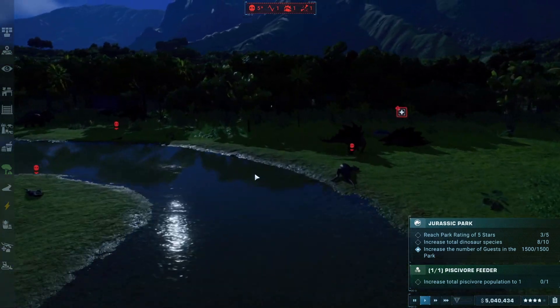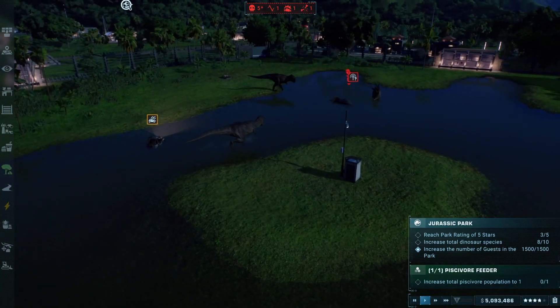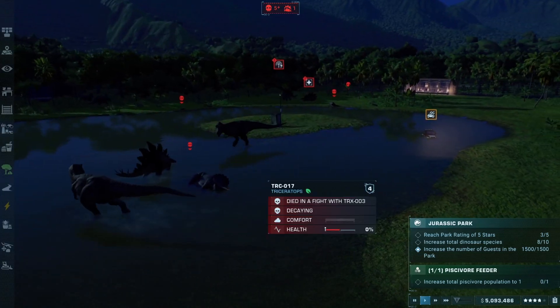The rex again, but the raptor's on the move. Does he have a target? No, he's just backing away from the rex, holding the center of the enclosure. Definitely Team Tyrannosaurus Rex playing from a position of dominance here.